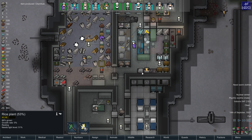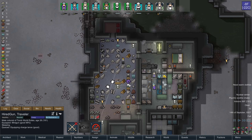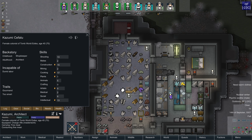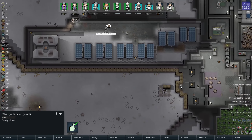My cloth is up to about a thousand. Here is my first lance — I'm going to give this one to Hired Gun. He's my best shooter, one of my best shooters. Kazumi and Agro are also really good shooters, but they have assault rifles. Hired Gun is going to take the charge lance.